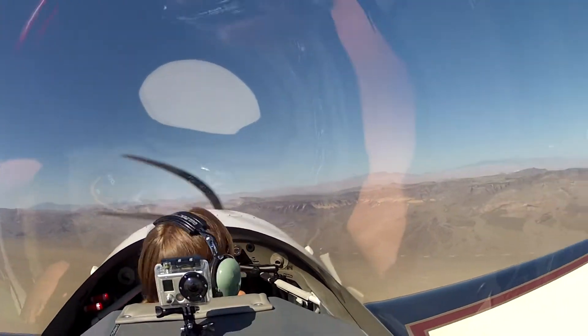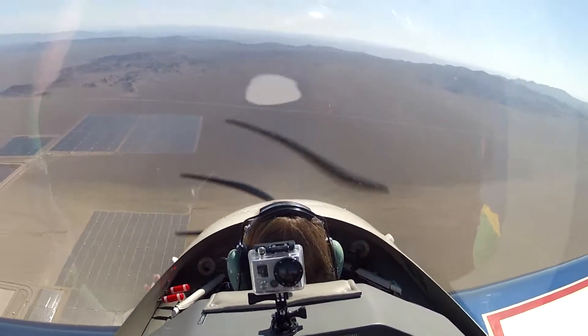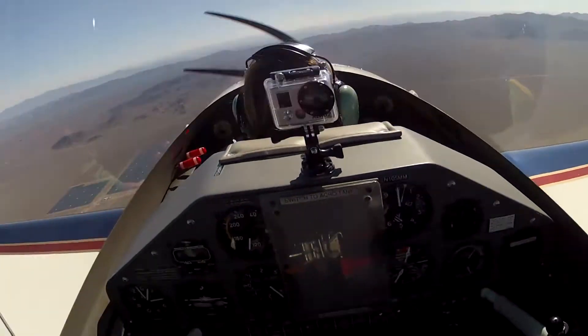Here we go. Up we go. Good. Now look at your wing tip. There you go — set it. Forward stick. Now roll. A little bit easier to the left. There you go. Now pull us out of the dive. Back up to level flight. Good. Awesome.